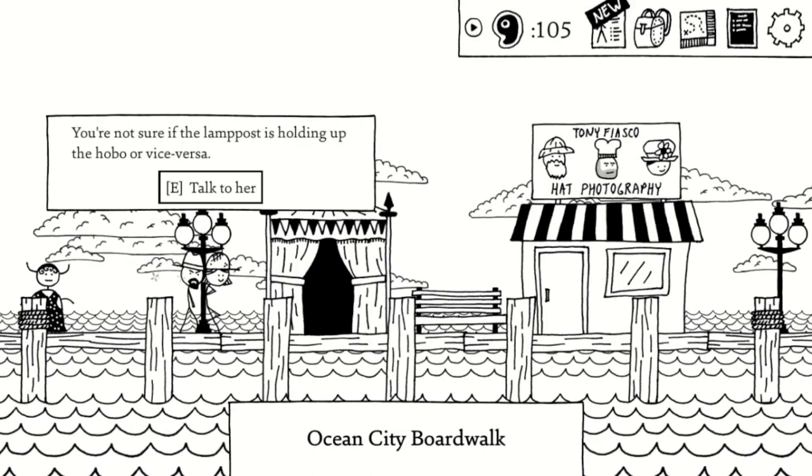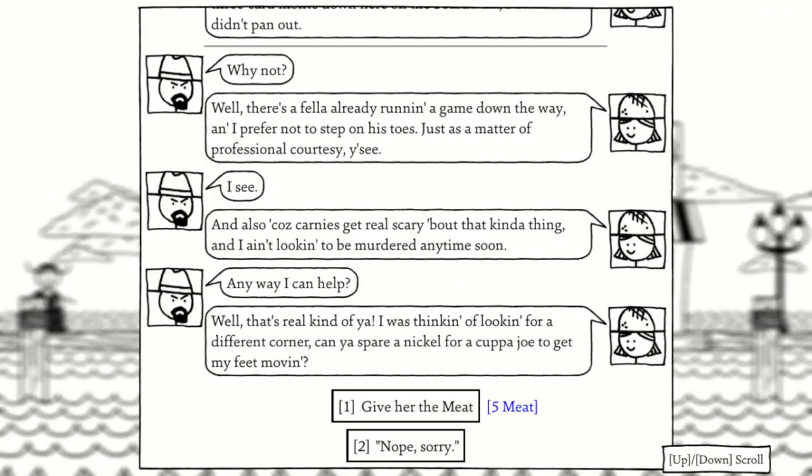After we wake up, you want to head towards the boardwalk and give the Hobo there 5 meat. It's kind of a running theme.